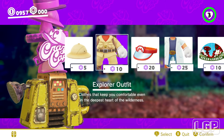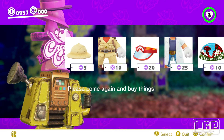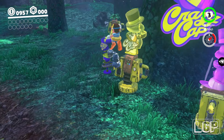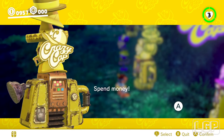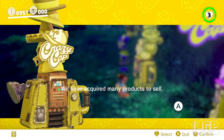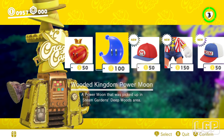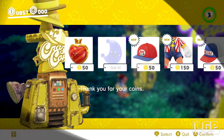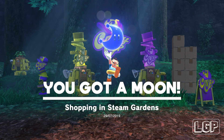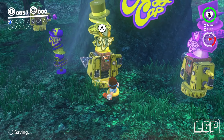I need to go to this guy. You just have to wait until the A appears. Here we go — we have acquired many products to sell. Also I've got a moon here! Let's buy that moon — that'll be our first one. There are quite a few to collect, so this has to be a long level.